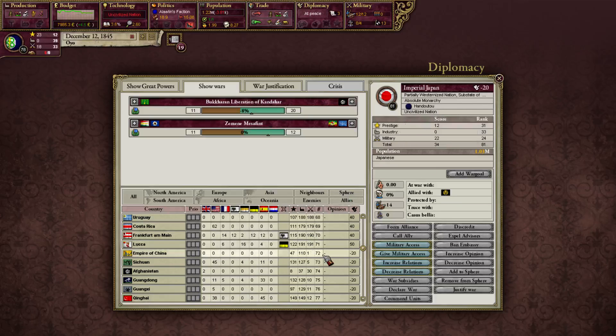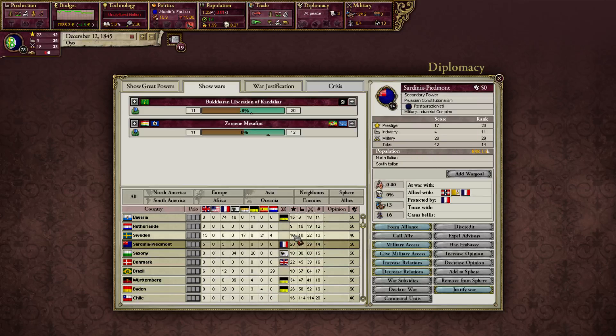This means that no matter how well you do as an uncivilized nation, you'll always be somewhere in the middle of the ranks, which means your population will have a difficult time getting luxury goods. But just hypothetically, if we did Westernize right now with our score of 42, looking at civilized nations, rank 49 only has a score of 8. A score of 42 would actually place us in the secondary powers, which is quite amazing.